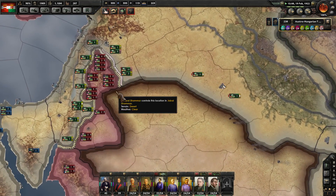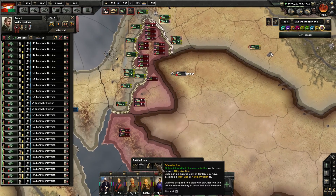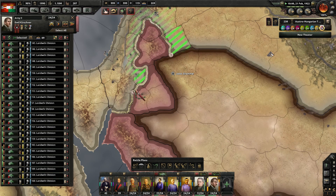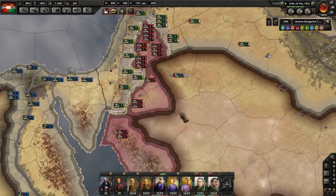Pink group is sitting over here now, and it makes sense for pink group to extend your front line like this. That should boost up and help with that attrition that we're seeing.